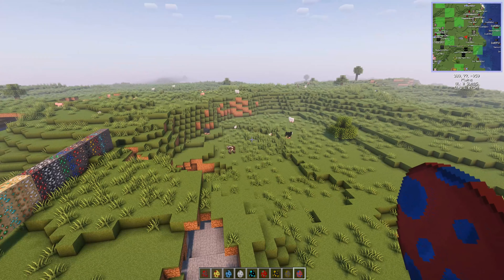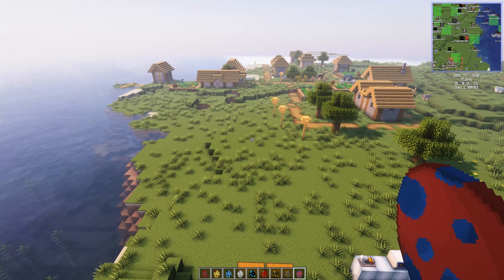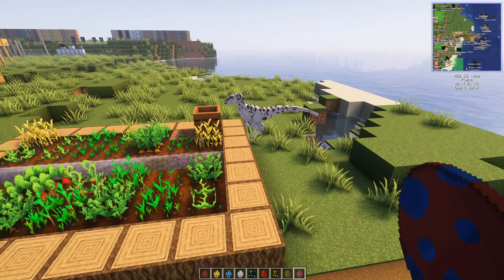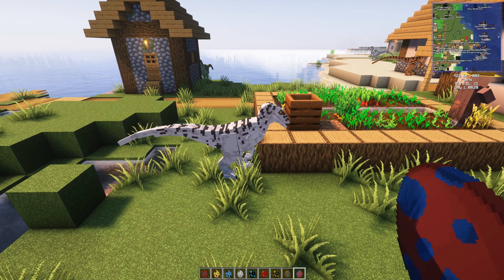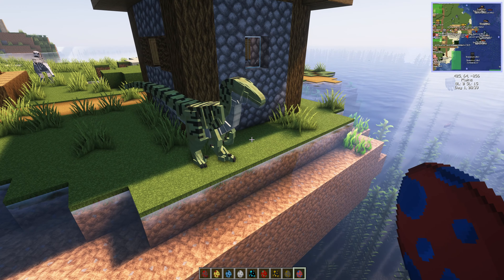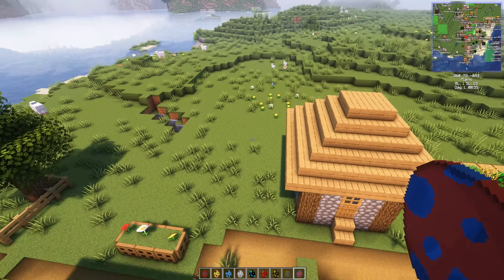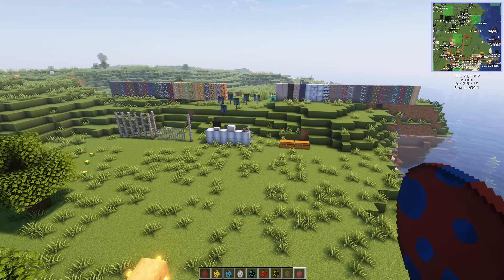One of the big changes is that dinosaurs now spawn into your world, so you can set up a survival world. But be warned when you come to the villages — I came here and look: we have a new raptor pack. There are new animations, new updates, and new sounds. We've got the JW Jurassic World raptor pack as well. They spawn naturally, though not in huge numbers. This is a pre-release, so there are quite a few bugs.